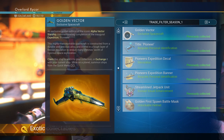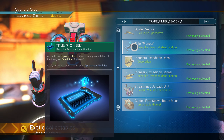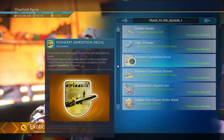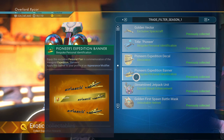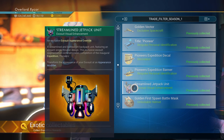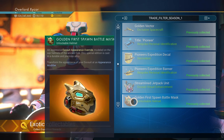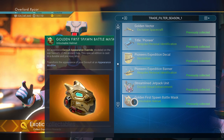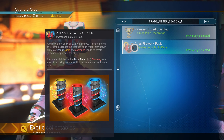The Pioneer's Expedition had the Golden Vector, a title of the Pioneer, a Pioneer's Expedition Decal, a Pioneer's Expedition Banner, a Streamline Jetpack Unit, and a Golden First Spawn Battle Mask. And then a Pioneer's Expedition Flag, and some Atlas Fireworks.